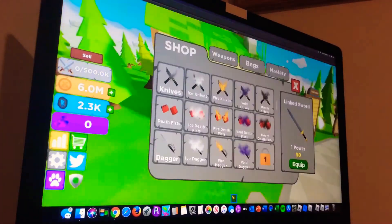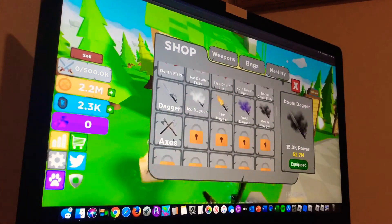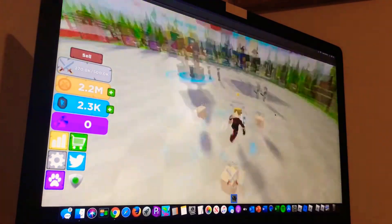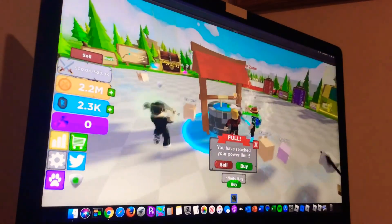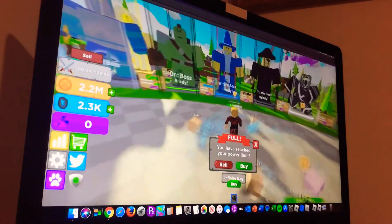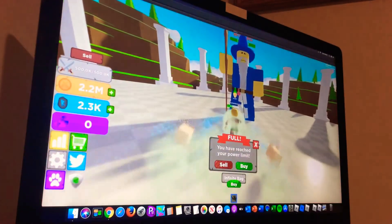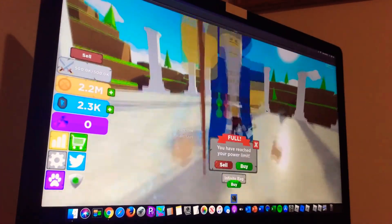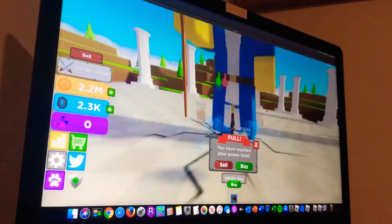Let's go buy some more daggers — a void dagger and a doom dagger. We can't buy an axe yet. We fill up almost instantly. I'm trying to kill another wizard but we fill up too much. The wizard gives you this thing that makes you go slower than usual.